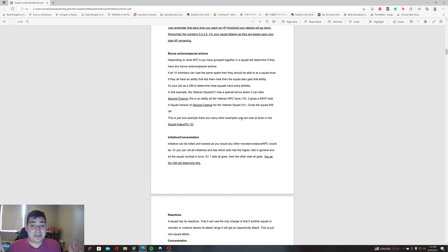That's basically the whole thing for squad attacks. You can now fight. You can make your stat block and determine how many squad attacks they'll have, divided based on how many total attacks they have, and see how much damage they do.